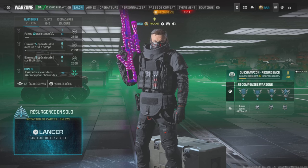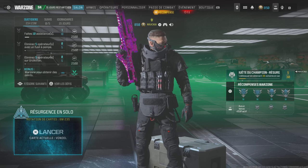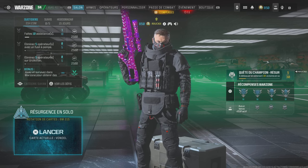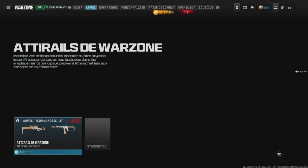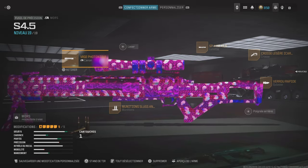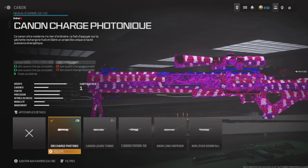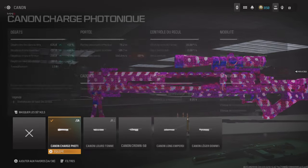Soit vous mettez des accessoires pour pas qu'il ait de tressaillement mais il est vraiment lent, soit vous essayez quand même d'augmenter un peu la mobilité et dans ce cas-là il peut avoir un peu de tressaillement. La classe que j'utilise, c'est une classe où on utilise les deux accessoires nécessaires pour le hit scan, qui sont le canon à charge photonique.